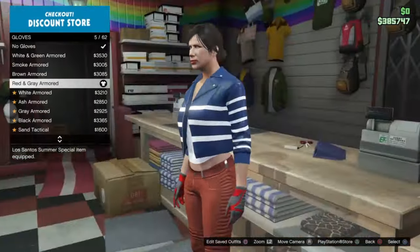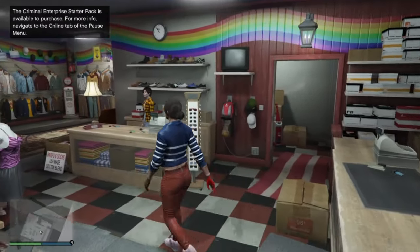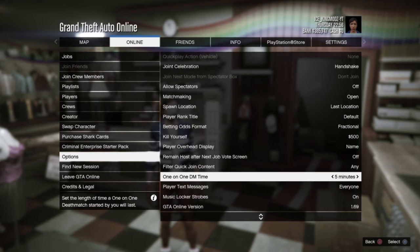Now save your outfit in slot 1. We're going to do the transfer clicker part to transfer our components onto our male character. I'll link the video down for old gen and I'll make an update. There's also a new method for new gen — like I said earlier, you need to watch that video.